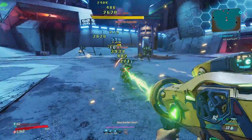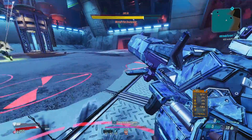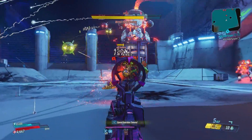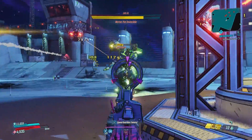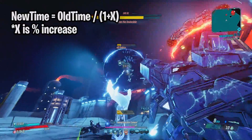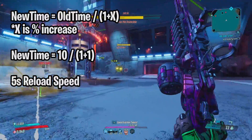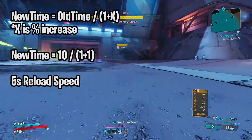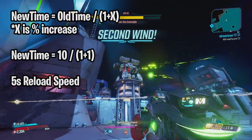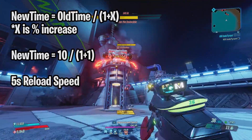So let me give you an example. If you have a weapon that has a reload speed of 10 seconds, that means the speed of the reload is 10 seconds per reload. Let's say that we increase the reload speed by 100%. To calculate percentage increases for speed we follow this formula: new time equals old time divided by 1 plus x, where x represents the percentage increase as a decimal. So it would be 10 divided by 1 plus 1 (for 100%), which gives us a new time of 5 seconds. So a 100% increase in speed would essentially make it twice as fast.